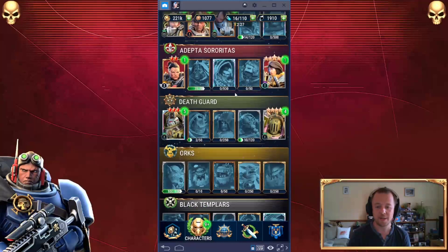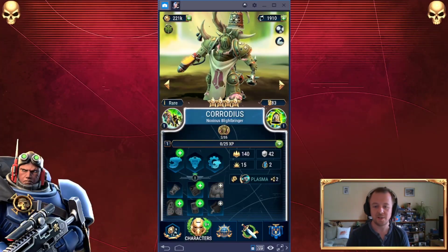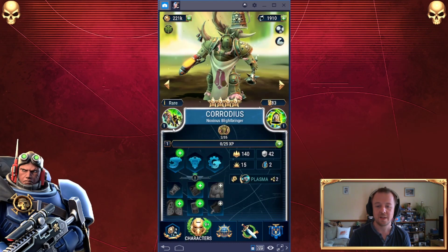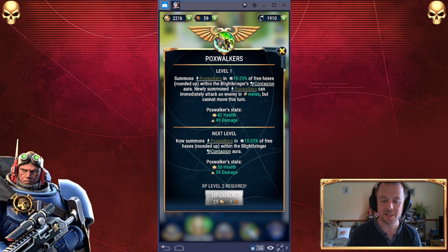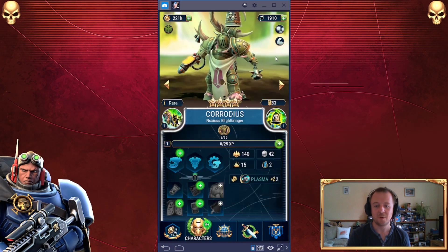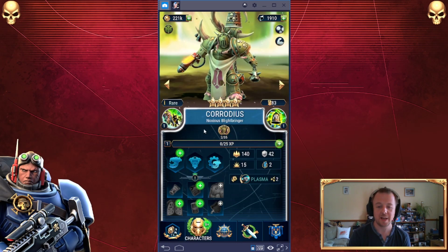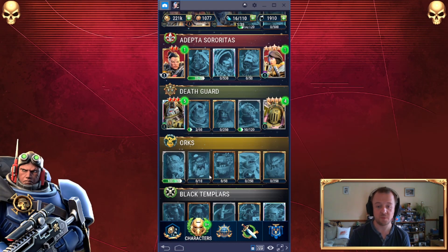Let's have a quick look at my new characters. So we've got Corodius, the Noxious Blightbringer — he is a rare character, so we can already start upgrading his stuff. He's the Poxwalker Summoner: within 15% to 25% of free hexes, so ideally you want him in a space surrounded by complete emptiness — six free tiles around him — and see how many Poxwalkers you can produce. He's also got a Cursed Plague Bell: move him in close and Psykers take damage, while Chaos Units get a boost. So he's a little movement booster, a Psycho Killer, and a Spawner Summoner — pretty cool.